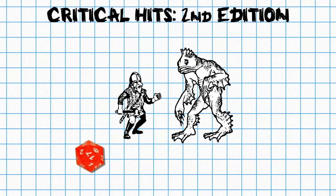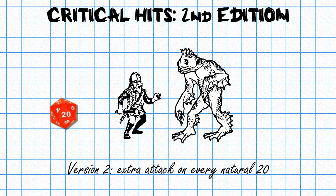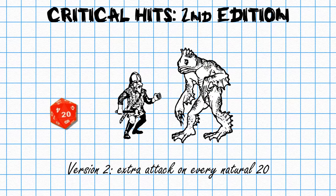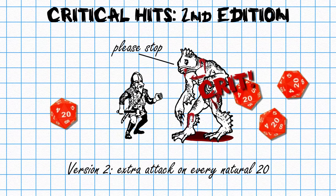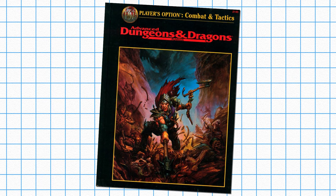However, with so many fans house-ruling and creating their own critical hit tables, TSR eventually relented and added their own critical hit rules. In Advanced D&D 2nd Edition, the critical hit rules were optional and had two different variations. The first was that on a natural 20, you would roll double damage and add any relevant modifiers after. The second method was that every time you rolled a natural 20, you would get an extra attack, which means you could theoretically chain critical hits forever. The critical hit system actually got a third variation in a supplement called Player's Option: Combat and Tactics. This version, by far, was the largest and most robust of the three, with several pages containing multiple tables.